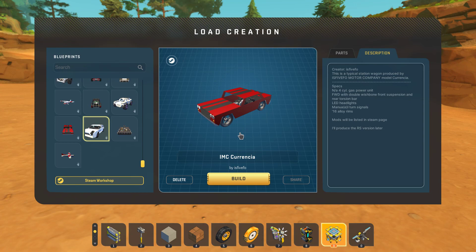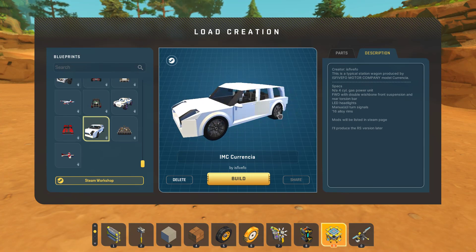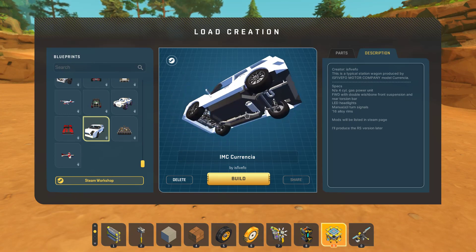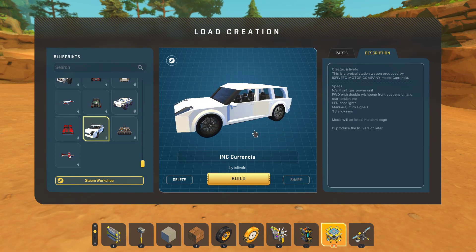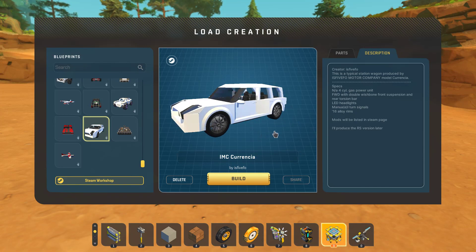Now we are moving on to an IMC Carrencia, made by is5fo — a typical station wagon produced by the is5fo Motor Company. It's a naturally aspirated four-cylinder gas powered engine running front-wheel drive, double wishbone front and rear torsion. I haven't seen rear torsion done properly in this game yet. It has manual turn signals and Continental alloys.